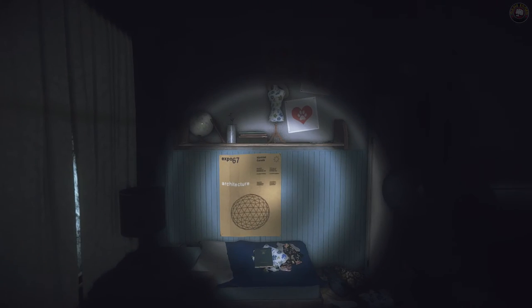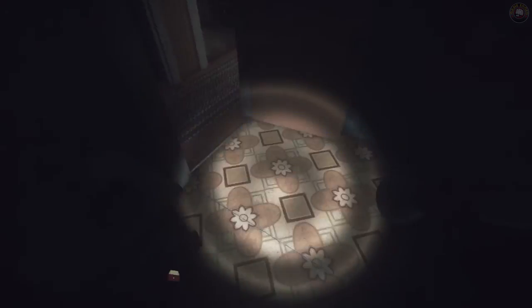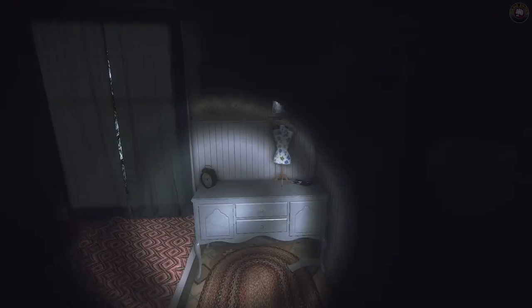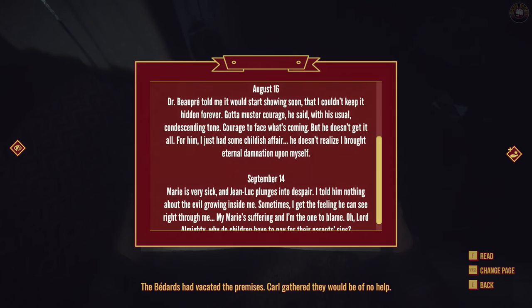She looked pretty young — the pictures look like a child's drawing. I don't know how old she is. Oh there's two beds — that's probably why. Hers looks a little bit older; there's a globe. So she's a little older with a younger kid next to her — that makes sense. Another diary! The Bedards had vacated the premises; Carl gathered they would be of no help.